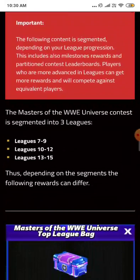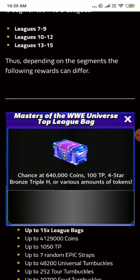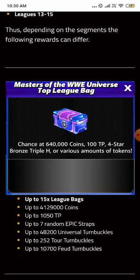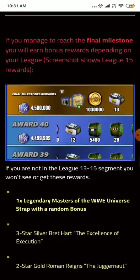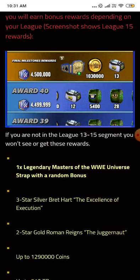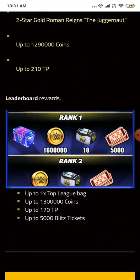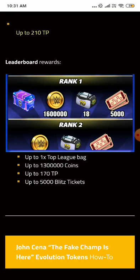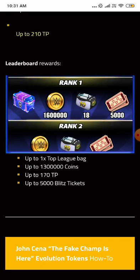The contest rewards are 15 league packs, 4.1 million coins, 1,050 TP, and 7 random epic straps. Also 48,200 universal turnbuckles, 252 tour buckles, and up to 10,700 shoot turnbuckles — that's a lot. There are 13 segments to progress through to get those rewards. Leaderboard rewards are up to one top-week pack, 1.3 million coins, 5,000 bit tickets, and 170 TP.